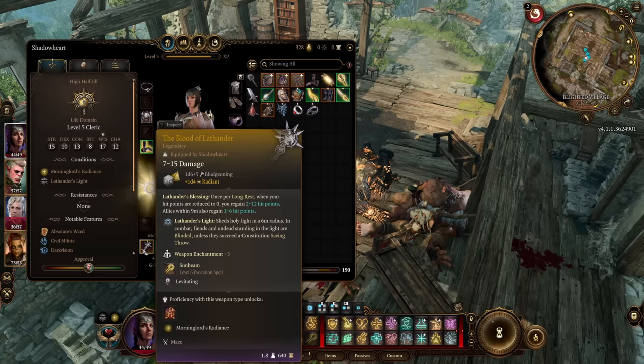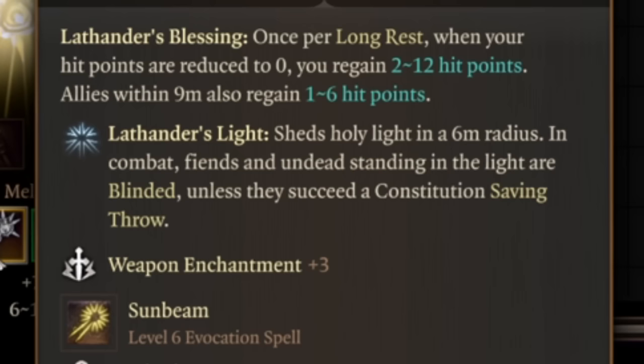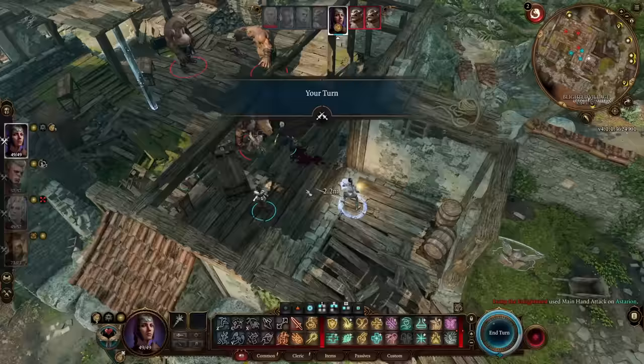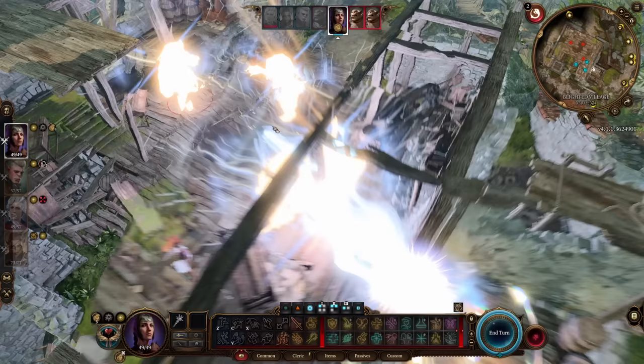An orange weapon with bonus radiant damage, a cheat death mechanic, and free blinds against enemies — sunbeam. Ladies, gentlemen, and adventurers of all ages, today we're here to talk about one thing and one thing only. We don't often make videos about singular items in a game unless they are a particularly big deal, and this is in fact a particularly big deal. This weapon is the Blood of Lathander.